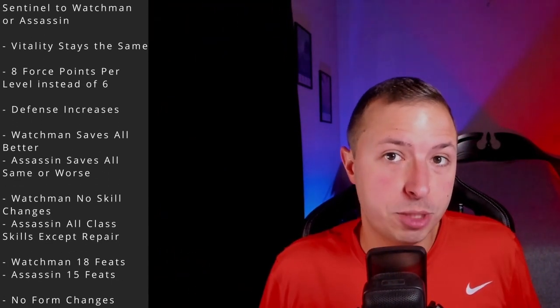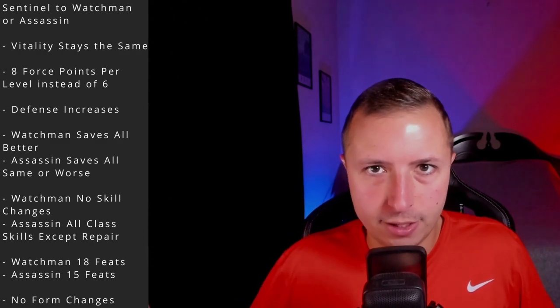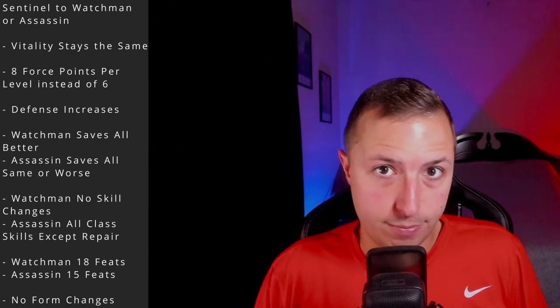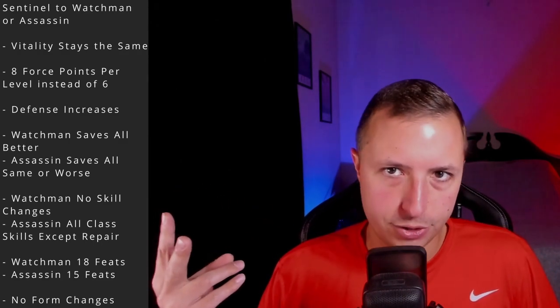Next, let's move on to the Sentinel to Watchman or Assassin — this is the most natural progression for a Sentinel. Your vitality doesn't change. You gain 2 extra force points per level, going from 6 to 8. Defense gets slightly better. For saves, Watchman everything grows faster; for Assassin, Fortitude is slower, Reflex the same, Will slower. For skills, going Watchman there's no change in class skills at all. Going Assassin, you pick up Demolitions as a class skill.